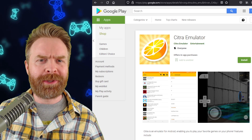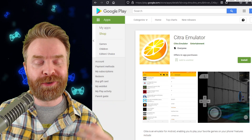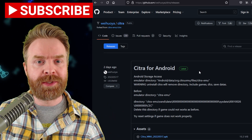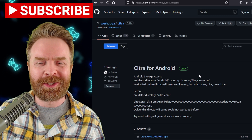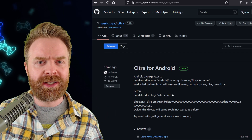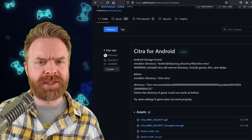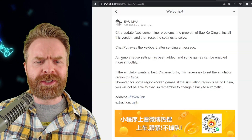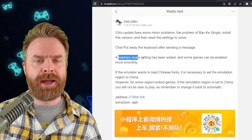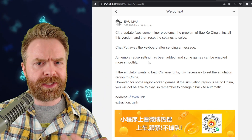Next up, we're talking about 3DS emulation — specifically Citra MMJ, staying on the MMJ theme rather than the Play Store version. There's a brand new version of Citra MMJ that just released. The changelog is relatively thin, with some bug fixes, but there's also a brand new experimental option called Memory Reuse. Its effectiveness will vary from game to game, but if you're struggling to run certain games, it might be worth checking out.